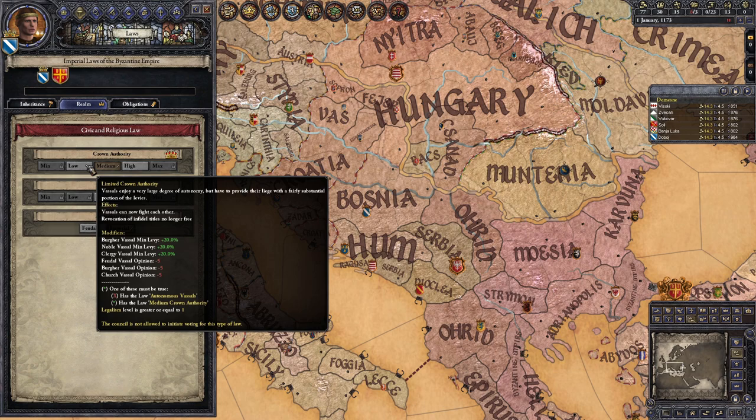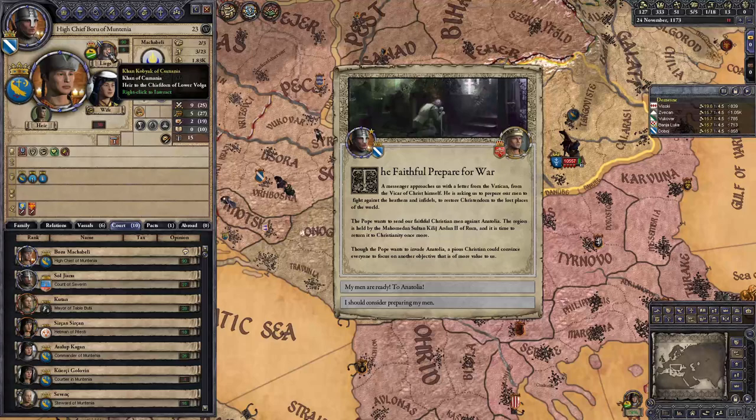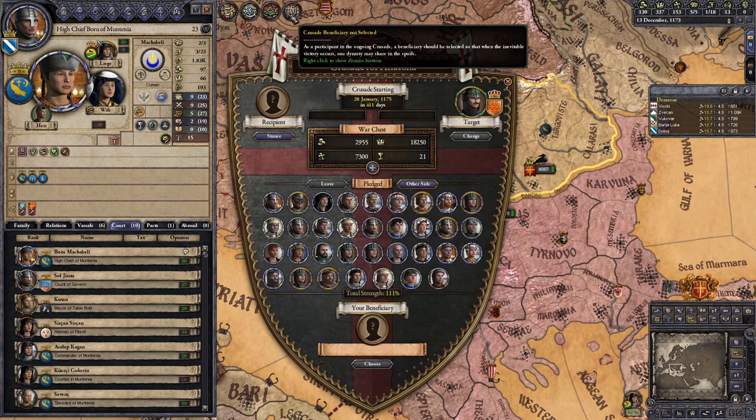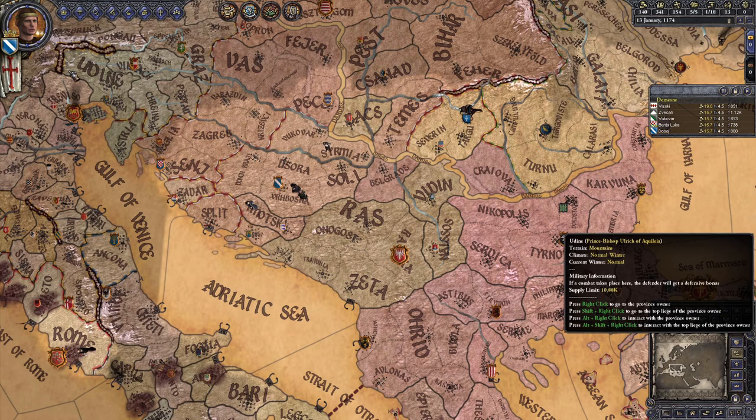If you don't have the Conclave DLC enabled, you actually can't declare war against fellow Byzantine vassals because the Empire has medium crown authority, so you'll need to make a faction to bump down crown authority before you can start taking the territory you claim. When the Pope calls a crusade, drop everything and commit your troops to it. Try to participate as much as you can by getting into big battles so that you get a larger share of the war chest, but you need to avoid becoming the king of whatever new land is created, because you won't be able to create Bosnia by decision if you're already a king tier or higher ruler.